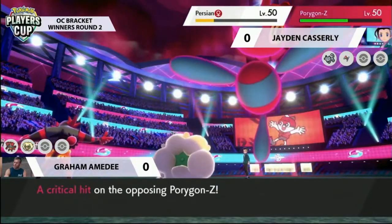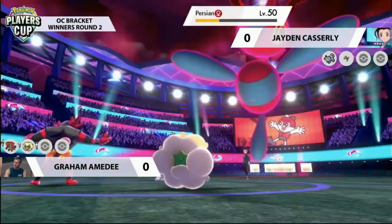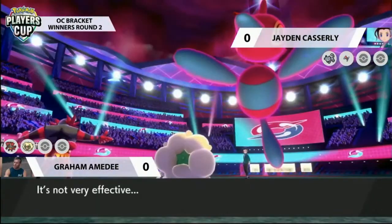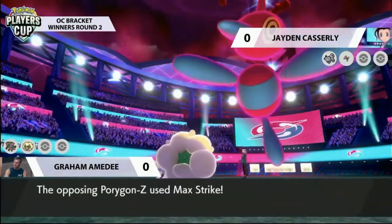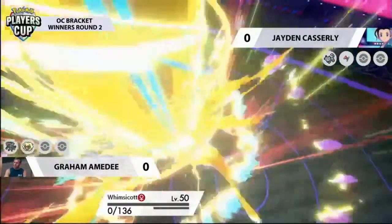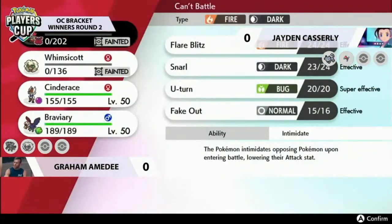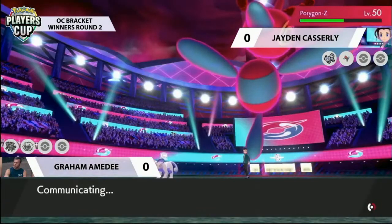Whimsicott goes straight for Dazzling Gleam, doing good damage to Alolan Persian and getting a critical hit on Porygon-Z. A little chip there, revealing its item — it regains HP thanks to a Sitrus Berry — then follows up with Foul Play targeting Incineroar, and this time it is enough to pick up the KO. As mentioned, Graham won't be too worried — it gives him the opportunity to bring in a Pokémon from the back and still utilize the Tailwind. Whimsicott surviving on one HP might be the biggest overkill ever, taking more Life Orb recoil than it dealt with Max Strike.